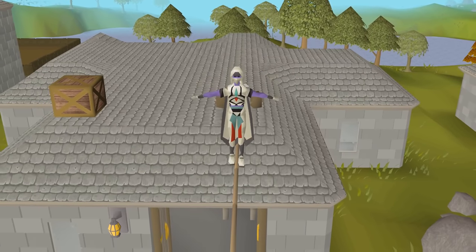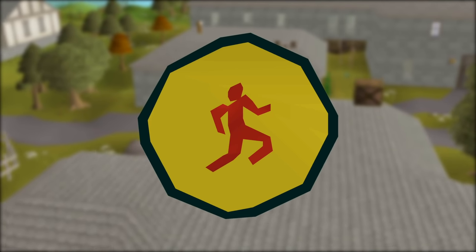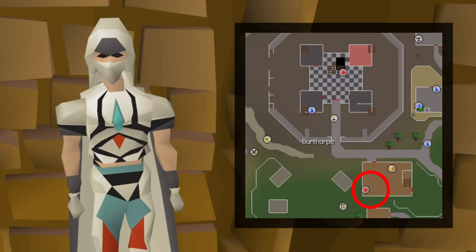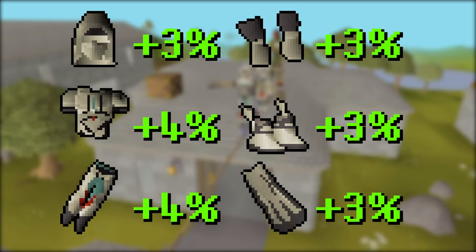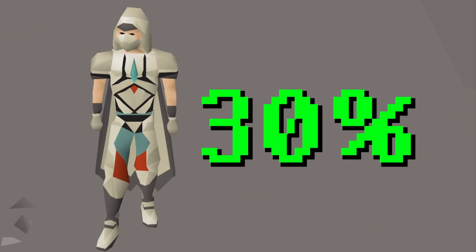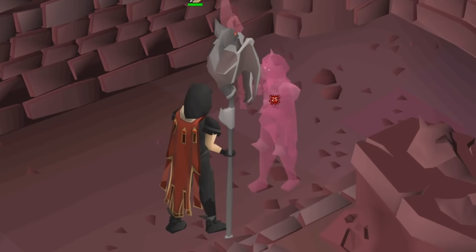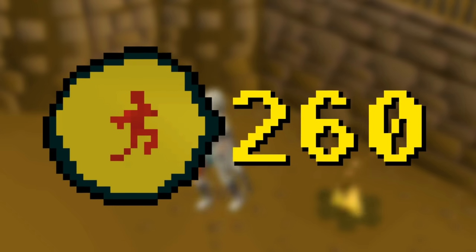Rooftop courses are available in most of RuneScape's major cities, and you'll be doing quite a few in this guide. Marks are awesome for a few reasons. First of all, you can use them to buy pieces of the Graceful outfit. Grace, the seller, is located underneath the Toad and Chicken pub in Burthorpe. Each piece you wear slightly increases your run energy restoration, and wearing the full set increases it by 30%. In total you'll need 260 marks for the full set.